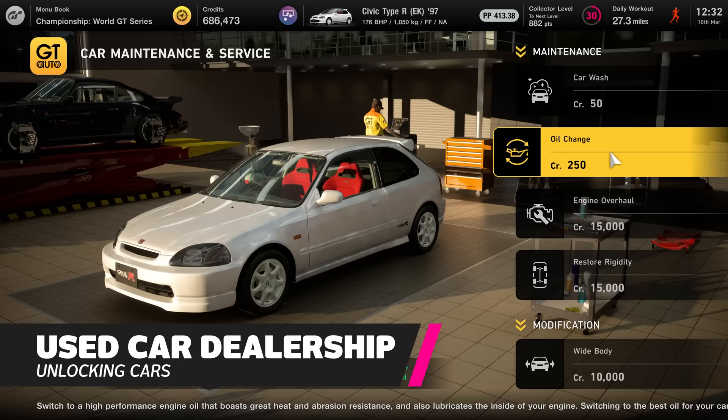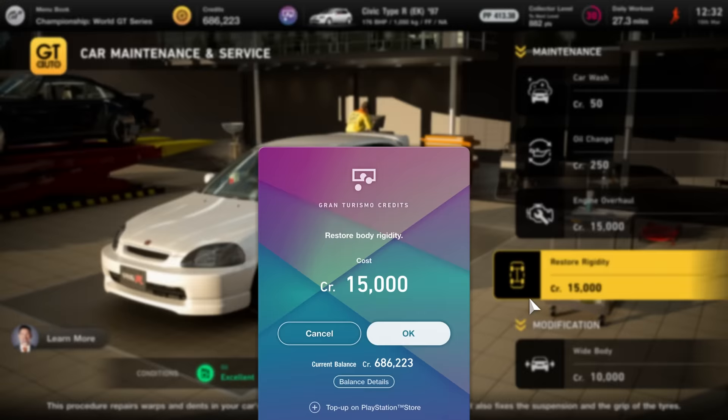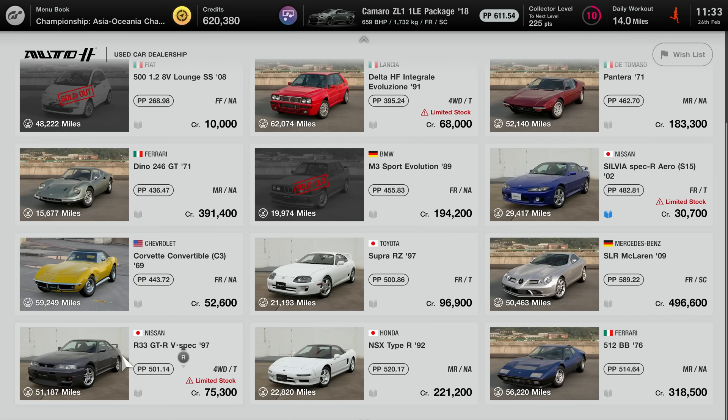Used cars are cheaper than new cars, just as they are in the real world. However, if you pick up a used car, it may need a chassis rigidity refresh and an oil change for maximum performance, both of which are available at GT Auto for a low cost. There are only around 17 cars here at any one time, and the stock list changes each day, so keep checking back for new additions if you want to collect all cars.